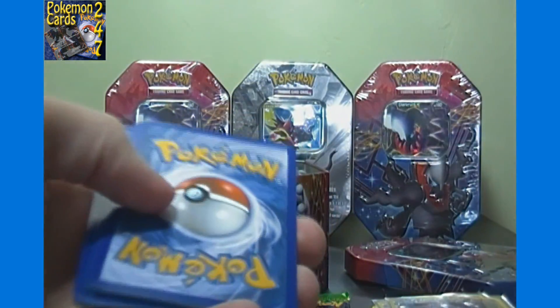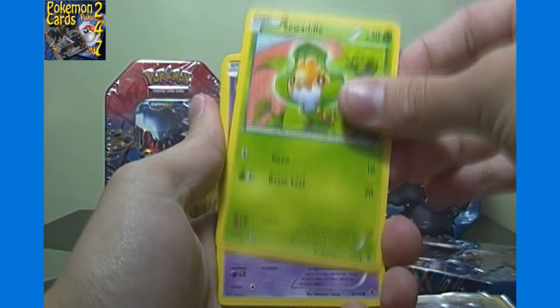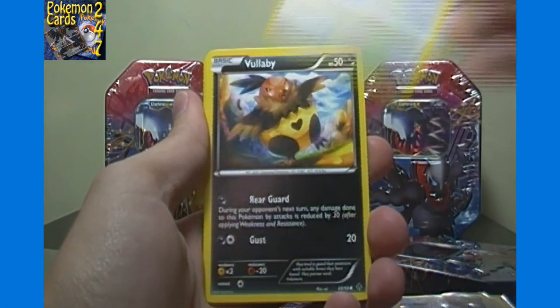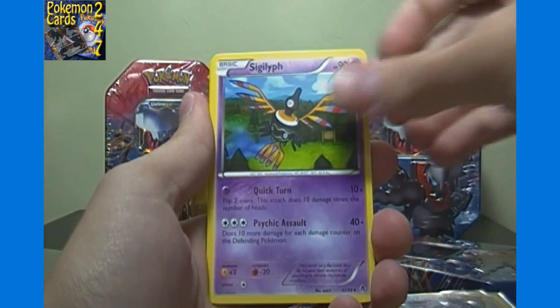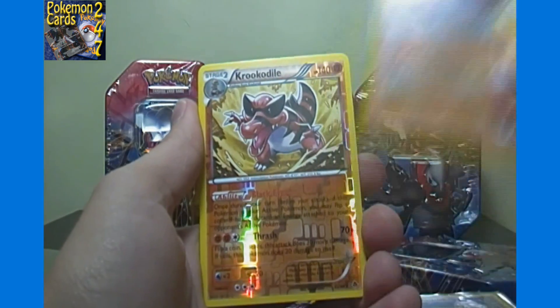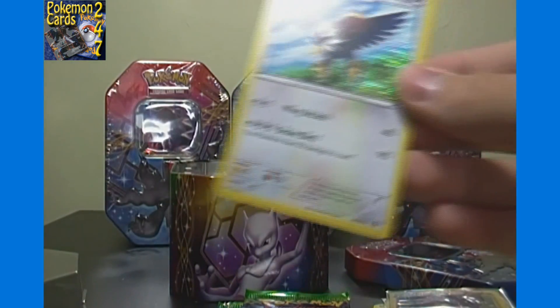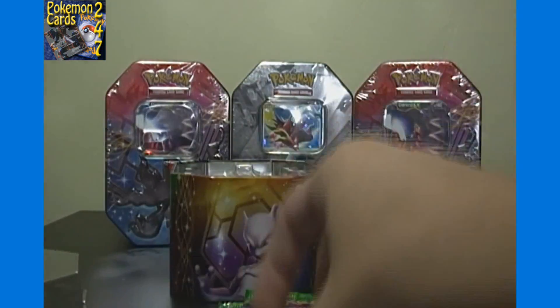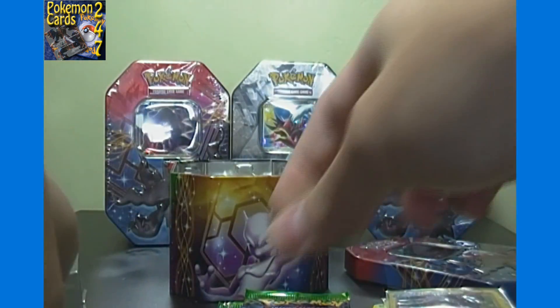On to Emerging Powers — the best pull you can get in this set is pretty much Pokemon Catcher, more valuable than even the full arts. Let's see how we do: we got Swoobat, Sewaddle, Woobat, Rufflet, Vullaby, Patrat, Watchog, Sigilyph, Liligant, a reverse holo — a different Krookodile from the Black and White set — and a holo Braviary. Back-to-back packs with a reverse holo rare and a holo rare — very good start! Hopefully Dragons Exalted can keep that going.